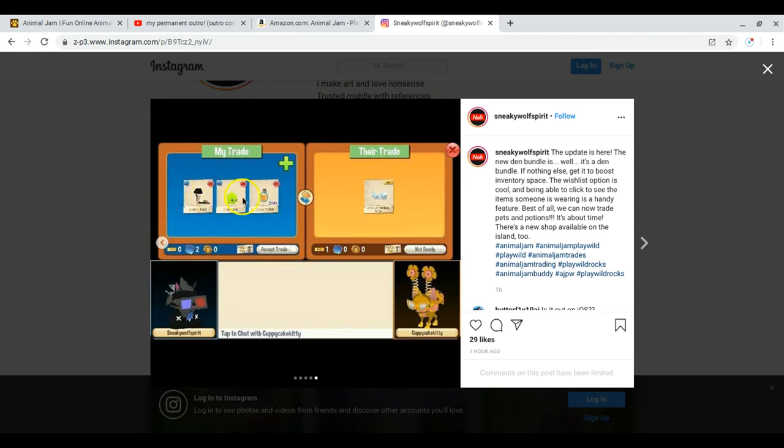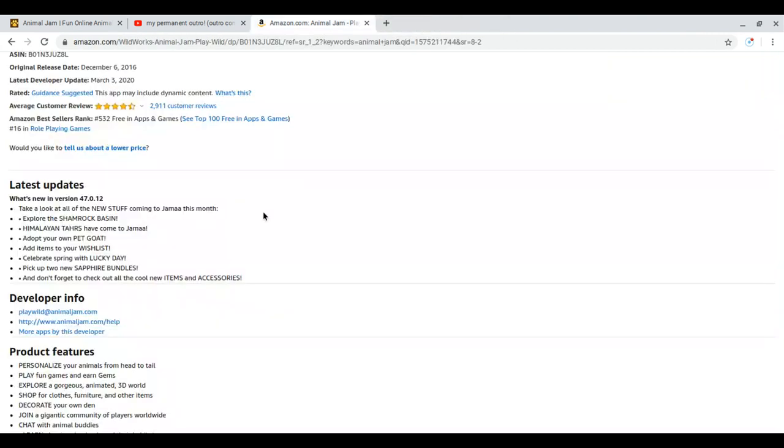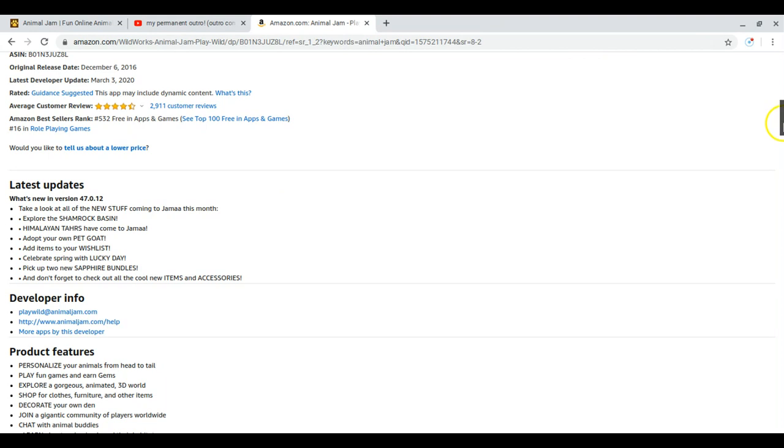You can now trade pets and potions. I've needed this for ages — you do not know how long it took me when the Phantom Dimension first came out to figure out that you can't trade potions.